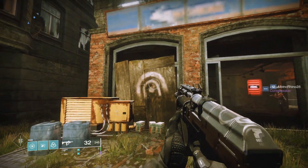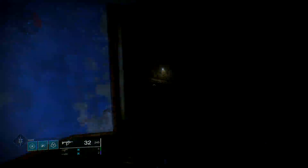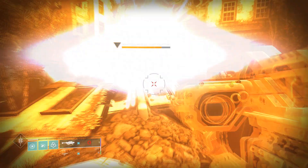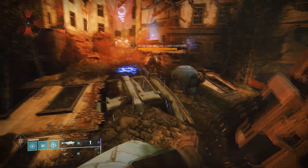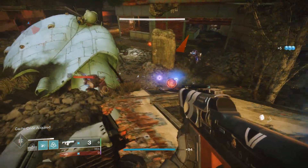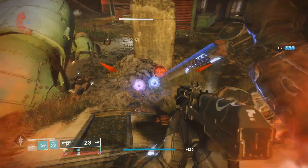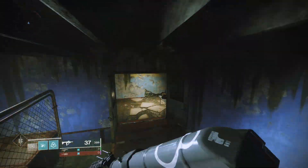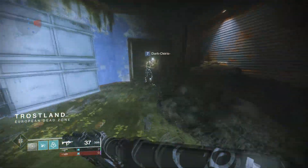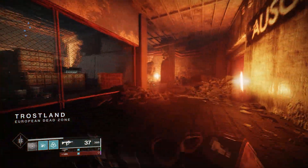Run into the lost sector and go into the next couple of rooms where you'll find a captain boss. Killing this boss will guarantee you a drop, and you can also open up the lost sector chest for a chance to get a secondary drop. The reason this farm is so good is because of how quick it is — you can just turn around, run out of the lost sector until you hit a new loading zone, turn back around, and all the enemies will respawn. This is definitely the fastest way to hit soft cap.